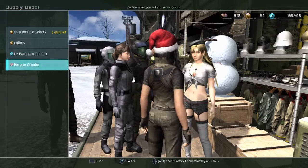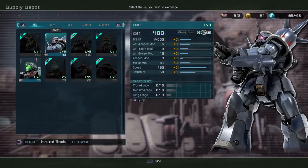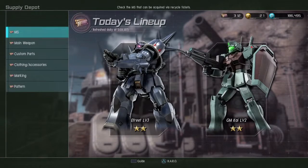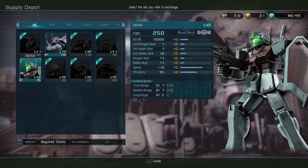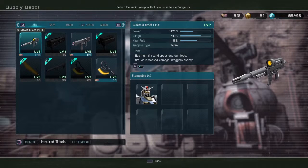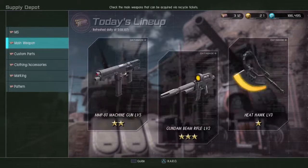No new recycle tickets. The level 2 GM Kai and the level 3 of Freight — this is good, but I don't think I'm going to try to get the level 3 of Freight for now. I'll think about the 140 recycle tickets; it's not going to happen for now. Might try to get the GM Kai. Let's see the weapons — level 3 Heat Hawk, might try to get that.